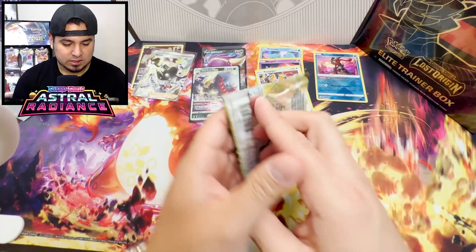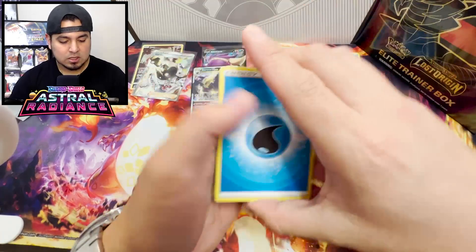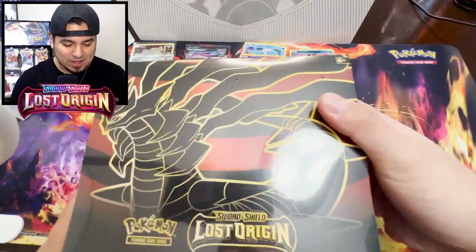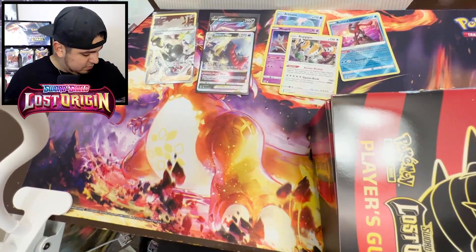Last pack of Astral Radiance and then we move on into Lost Origin. Total of 32 packs - a booster box worth of packs. Hopefully you guys are all enjoying everything, hit that like and subscribe, leave a comment, let me know what you guys thought. Avalugg and a Rapidash. We finished off Astral Radiance on a high note with that Dark Rai V-Star. Let's jump into this Lost Origin ETB - first time opening this.